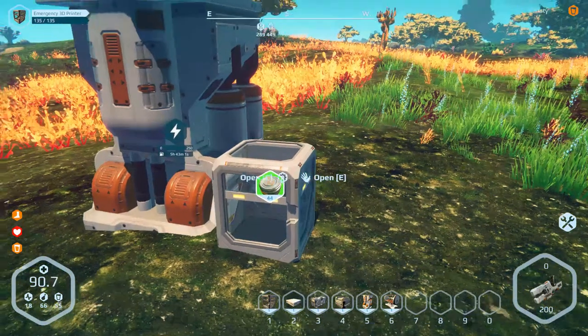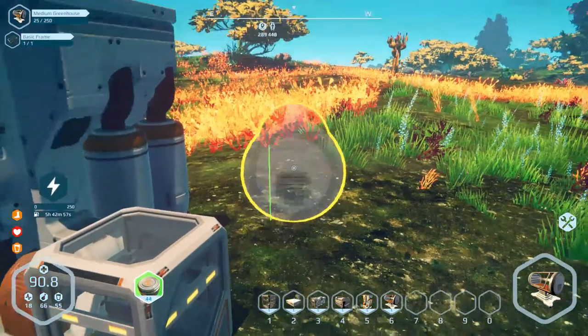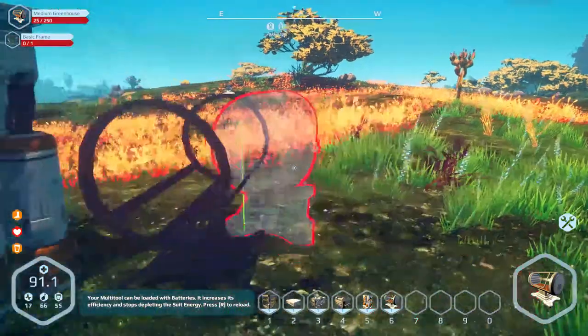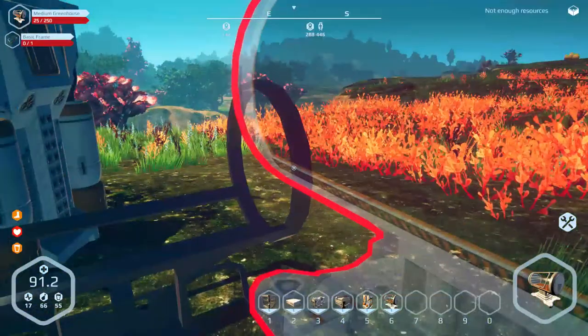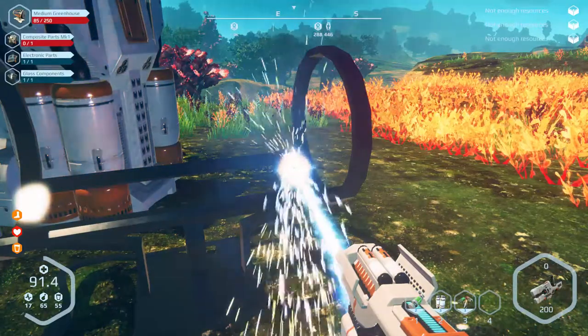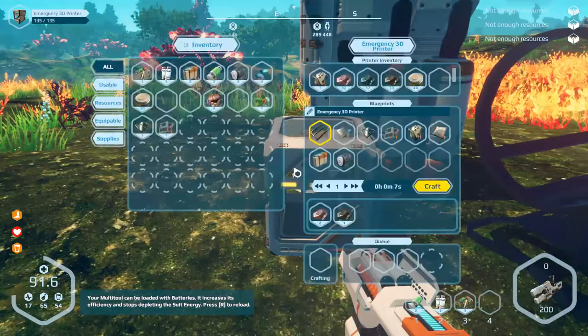Slightly thirsty? Oh god. I don't have any of the other thing that I need. What's the other thing I need? Water! Yeah, that's the one. God damn it. Get out of build mode. Finish this up. Shazam! Not enough resources — we're missing the composite parts.